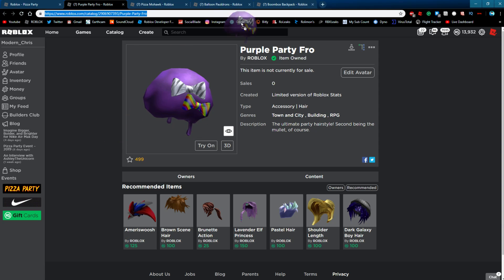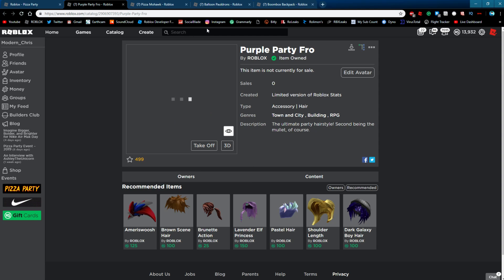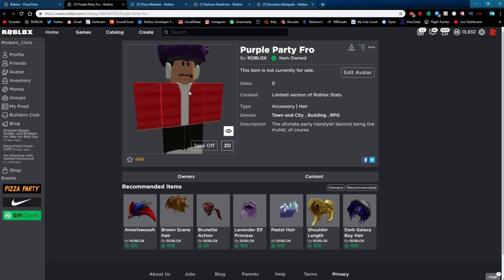Then you got the purple party fro. I don't even like this one. It's a hair — hairs are cool on Roblox — but it just doesn't go well with many outfits. It's huge hair. So I guess if you really want big purple hair, this is the thing for you. But it's just so big — like, it's enormous, really 3D-looking.